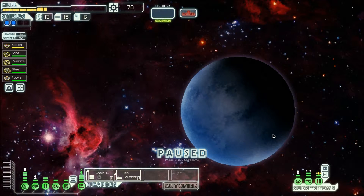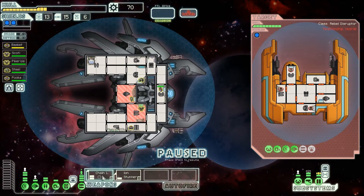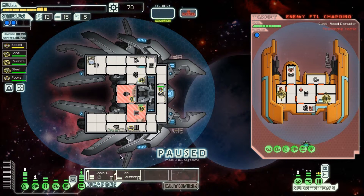We're going to risk it. No guts, no glory, right? Big damn heroes. You stumble across a forward scout of the rebel fleet. The chain lightning — why is the chain lightning out? Or does that just mean it's taking longer at this point? Let's use one of these guys... screw it, I'm just going to use it on this guy. They're powering up their FTL. If they get away, they will no doubt warn the fleet.